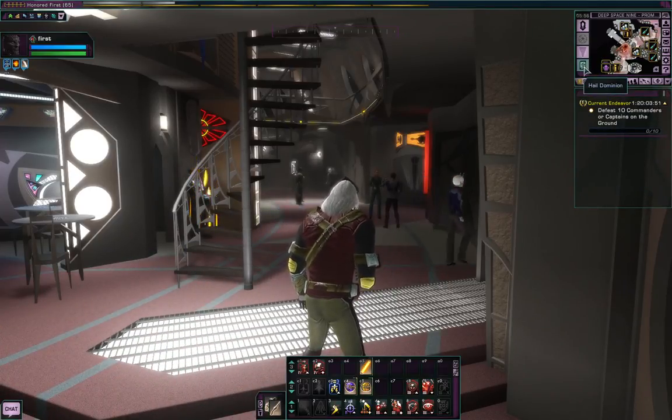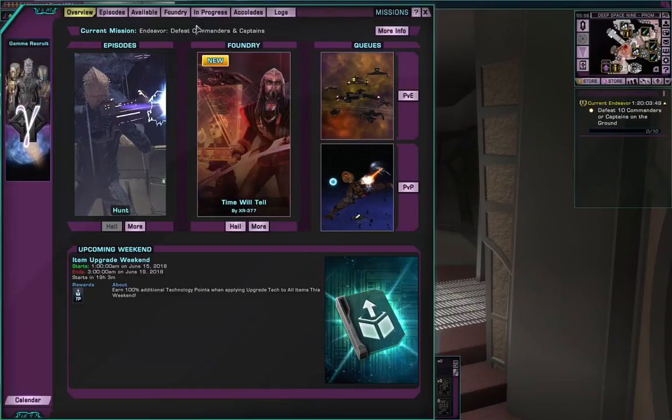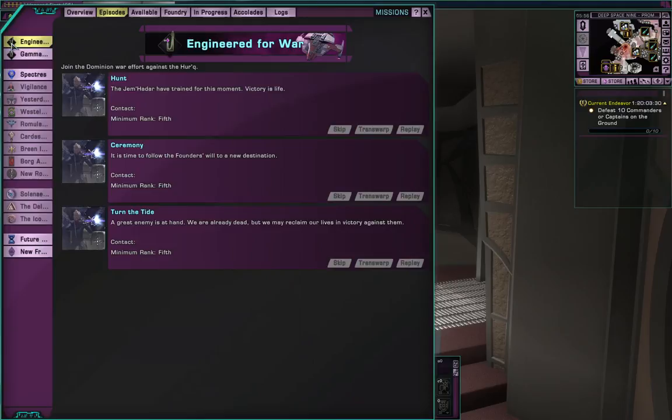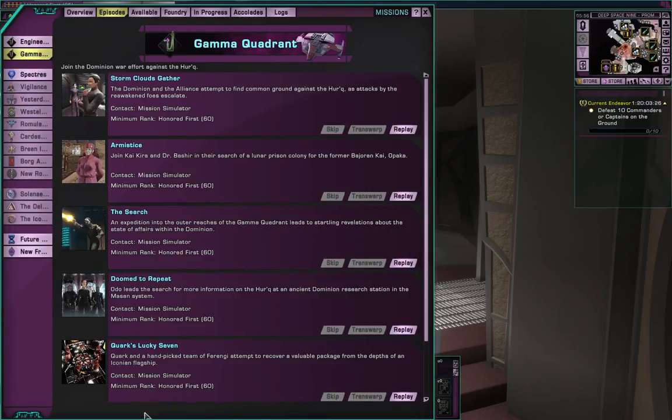Hail Dominion - this should give you missions. So here are your missions or your information tab. Your overview is the most important features of the upcoming weekend - there's an upgrade weekend where you can actually get additional upgrade tokens. The episodes are the main story questlines you will be doing. We've already been through these first two, which is your training and then your first major mission.